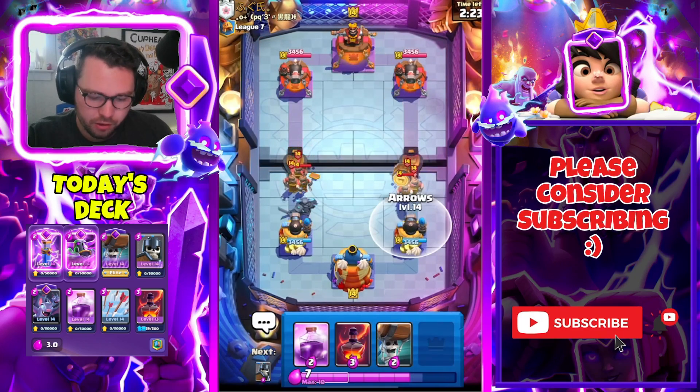Goblin Cage is a really really good answer — I've seen many clips of the Goblin Cage single-handedly countering an Evo PEKKA without healing it up, so I think that card is going to quickly become very very meta. Wow — what does he know that I don't? Did he misclick? I don't understand.